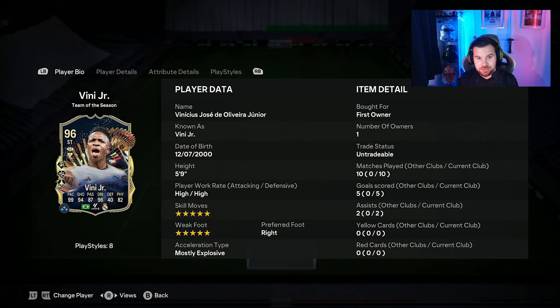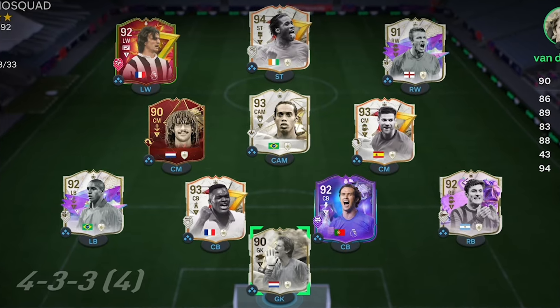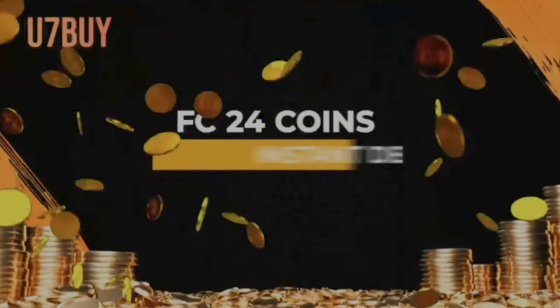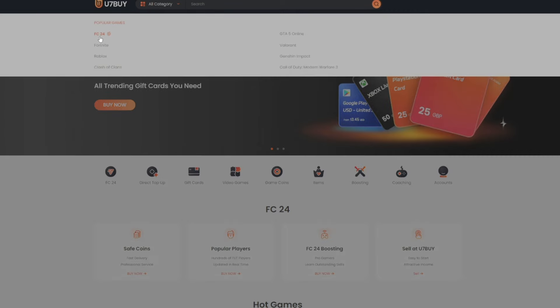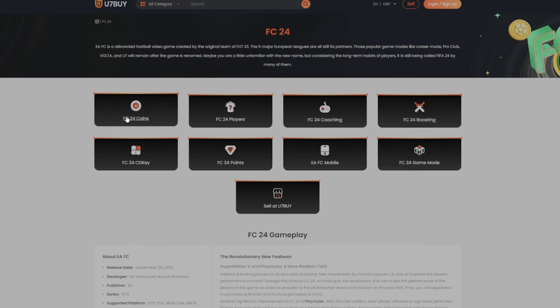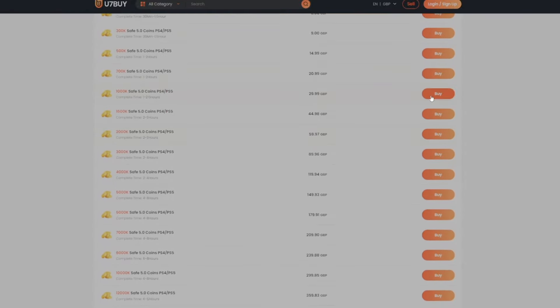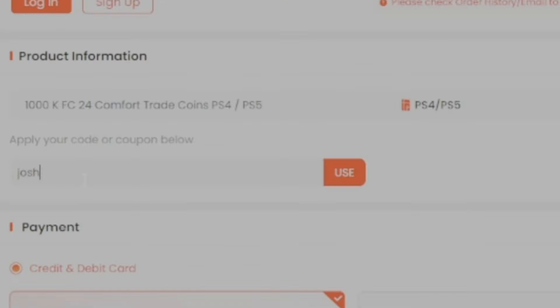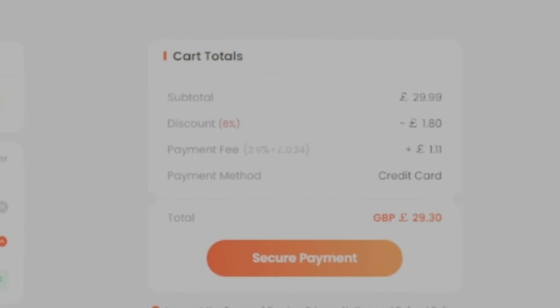If you need coins, check out our sponsor you7buy.com. Are you tired of coming up against insane teams and would like to buy the top players and packs on the game? Check out you7buy.com for all your FC 24 coin needs — cheap, reliable, and some of the best prices out there. Use code josh97 to get an extra 6% off at checkout. Click the link in my description below.